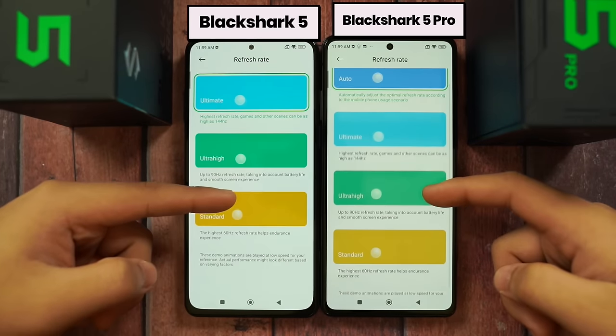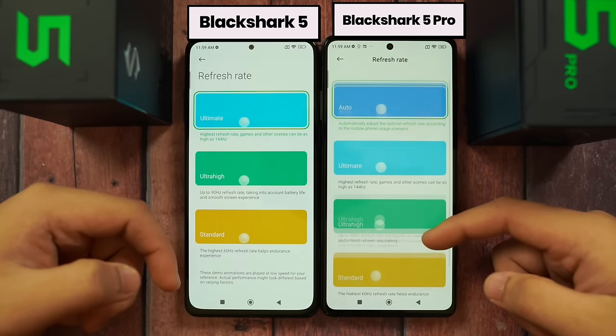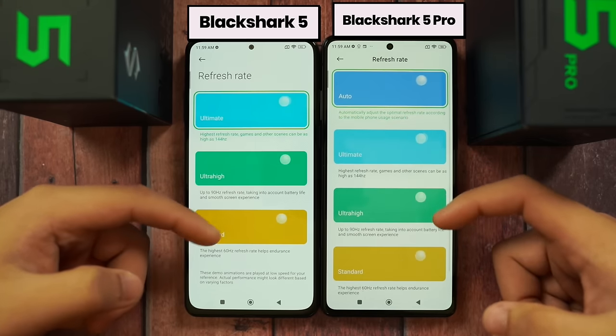Looking at the refresh rate settings — the Pro version has an auto mode, while the non-pro has standard, ultra high, and ultimate options. The Pro has those too, but the non-pro is missing the auto setting.